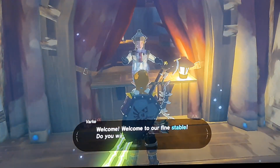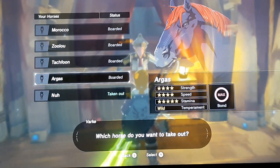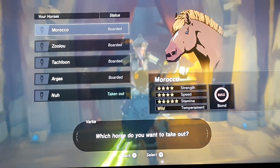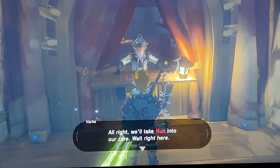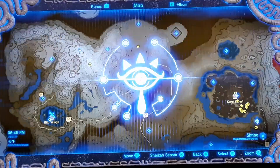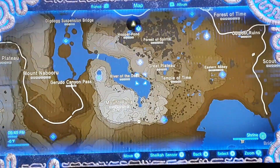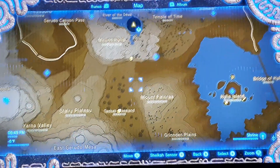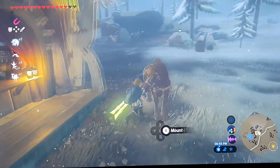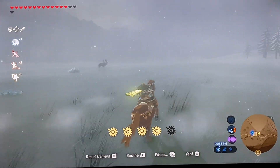By the way guys, I also have this big horse guy. It was actually really hard to get him, and you need to have a lot of stamina and stuff. This is the royal horse. The giant horse guy — I got him in Toby Grassland, right around this area. Anyways, I'm gonna go hunt a few things, see if we can get some meat.